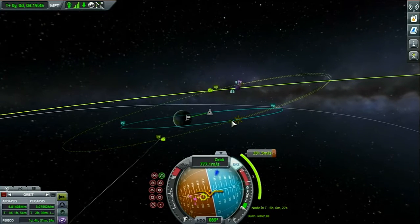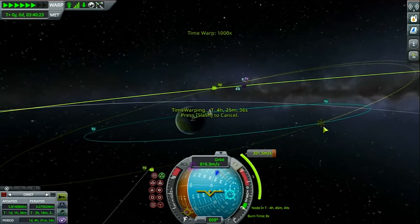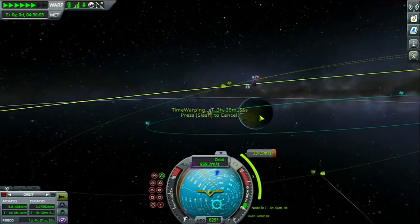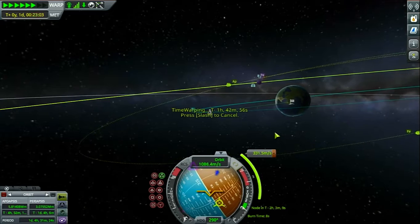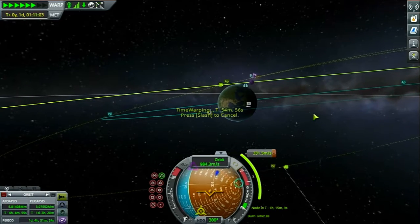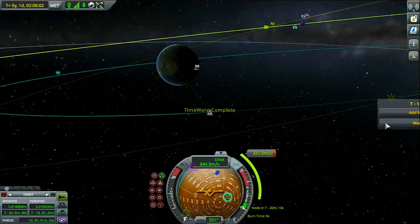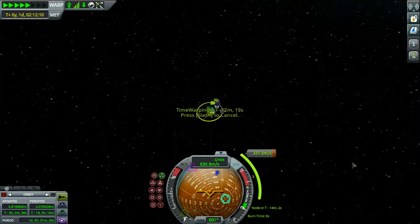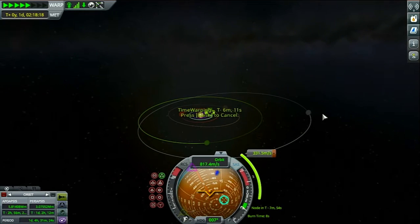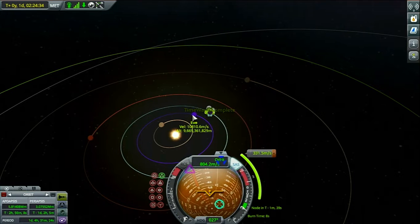We're going to want to burn at about four seconds before it says we should be burning because that is an estimate. There's a firework — like I said it's the Fourth of July, happy Fourth! We're putting people on a moon — it's not the Moon, it's a moon, because Kerbin has two moons. Here's all the main planets: there's Eeloo, Jool, Dres, Duna, Kerbin — land on Kerbin.